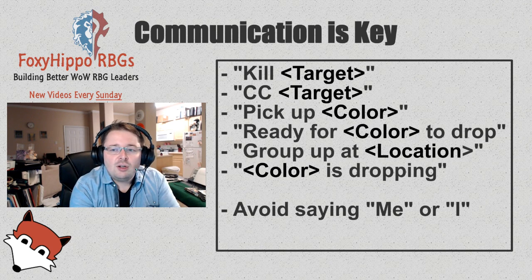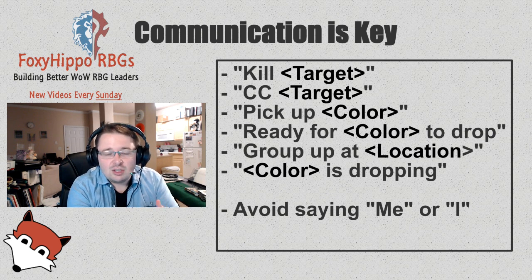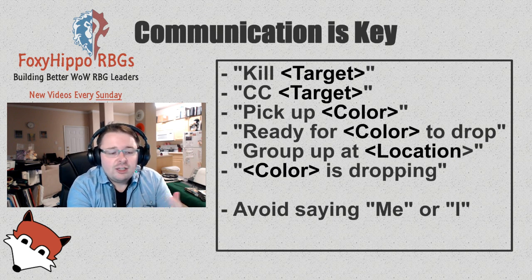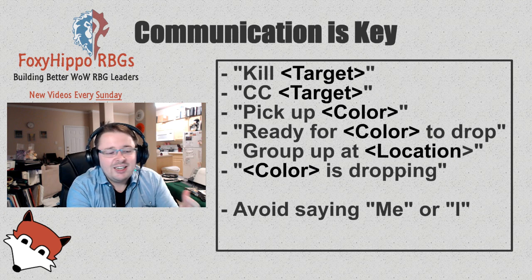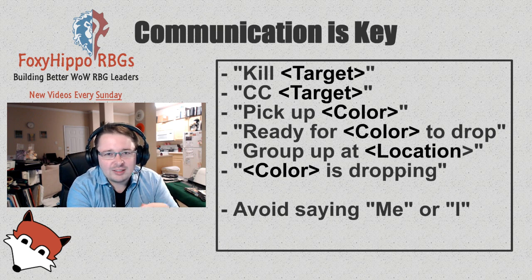Here are some of the things you need to be saying. You need to say 'kill this target' — and it's got to be something very descriptive, like their class. Call a CC on a target. You'll hear throughout this BG that our Resto Druid was very good about calling out CCs on anything that was killing her. Also, call out which color orb to pick up. Avoid saying 'me' or 'I' — nobody knows who that is, especially with pugs. It's so much better to say your own class or the color you're carrying, because those are relevant things. Say 'pick up the color' you're carrying or the one you're killing, not 'pick up my color.'